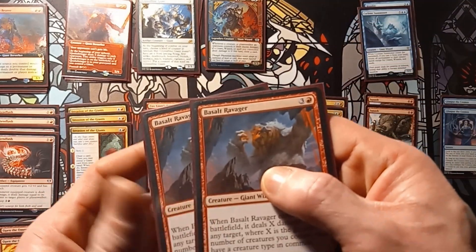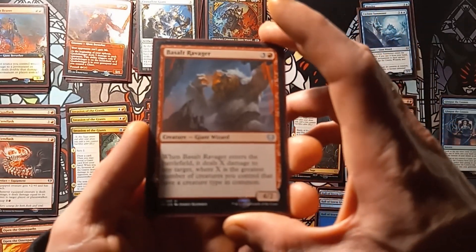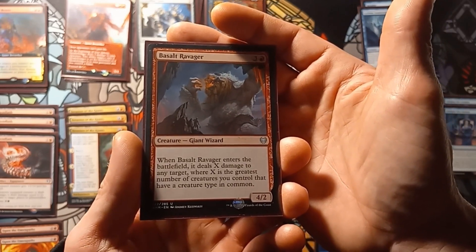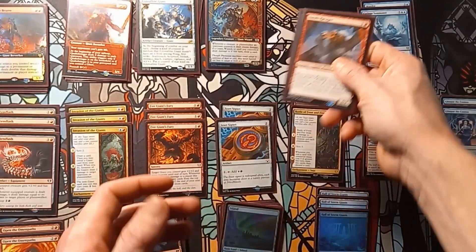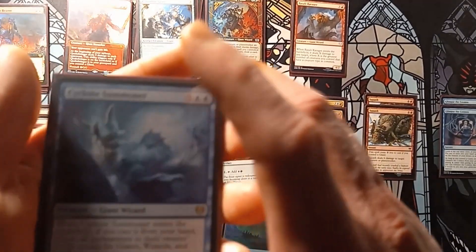Then we have two copies of Basalt Ravager. It's a 4/2. When Basalt Ravager enters the battlefield, it deals X damage to a target, where X is the greatest number of creatures you control that share a creature type. My bad on the wording there.